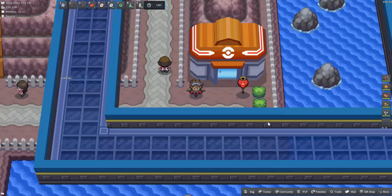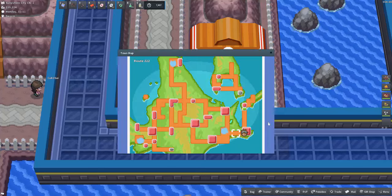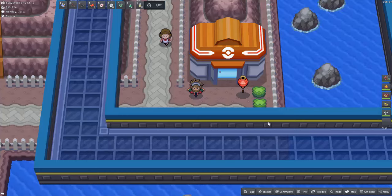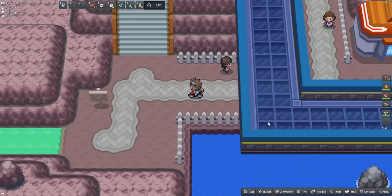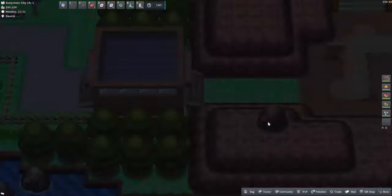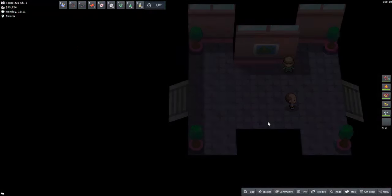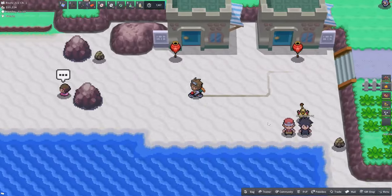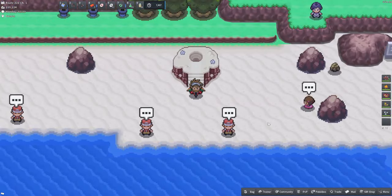Seventh on the list is Route 222, and the best starting point is Sunnyshore City. Head west out of the city through the terminal, and once you're through the terminal run along the path onto the sand, and here you can see the raid den.